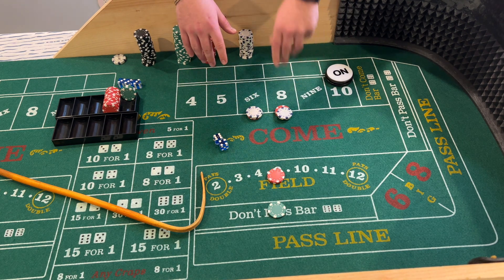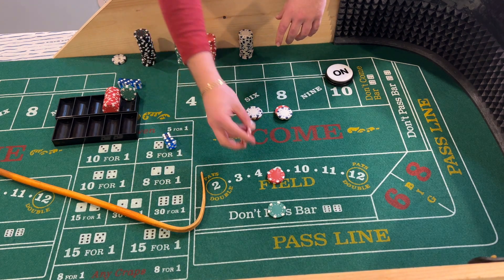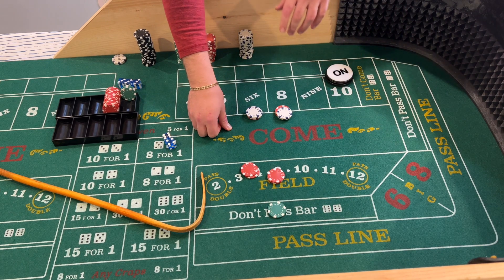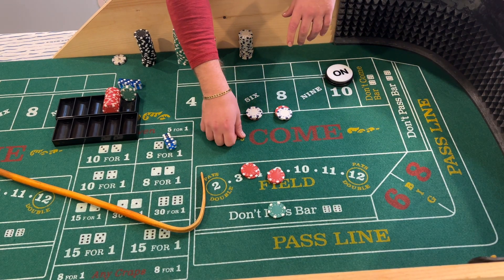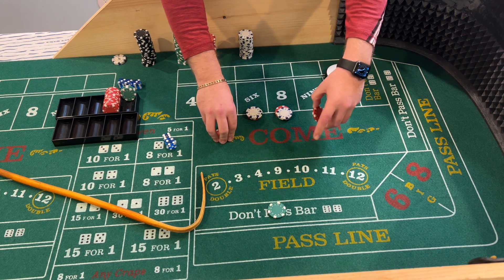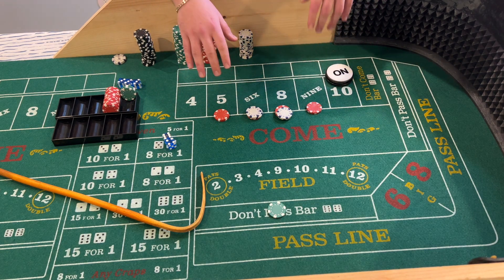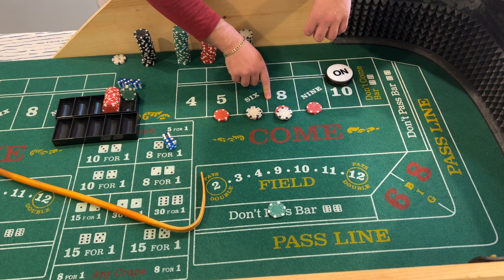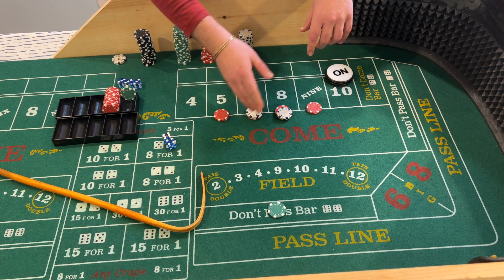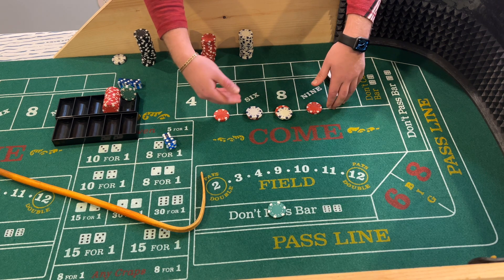So let's say a field number hits — say a nine hits — you're going to get paid $10. Ideally you'd like a two or twelve to come out so you get paid double; some casinos pay triple for the twelve. Let's say the nine hits — I would take the winnings from the field and move them over to the five and the nine to try to cover two more bets. You're still covered if the seven comes for the most part — you'd lose about $9 total — but if you can get that field number to hit and get up there, you can start racking some money.